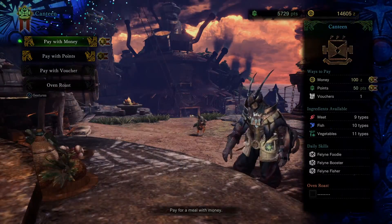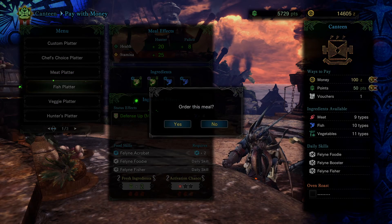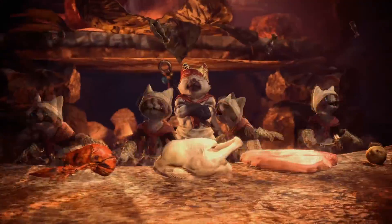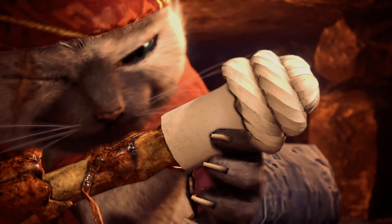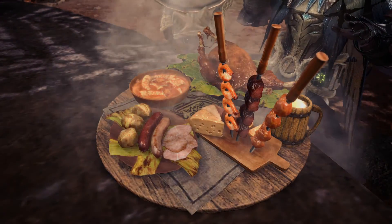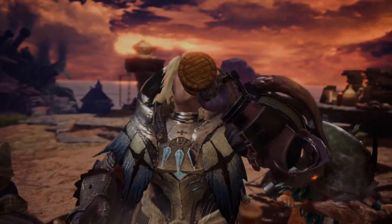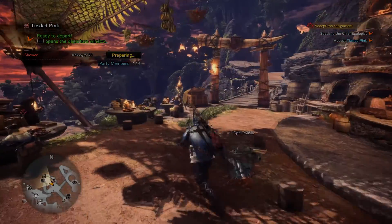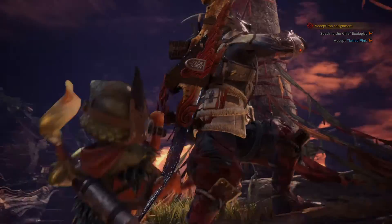For this quest I'm going to quickly eat a Defense Up M — I have no confidence in being able to dodge this guy the entire time. This is also a new cooking animation so let's quickly watch it. Actually, that was one we already saw — I'm kind of losing track of those. I'll just make a bonus video showing them all off. Anyways, hi-ho to the Wild Spire Waste again.